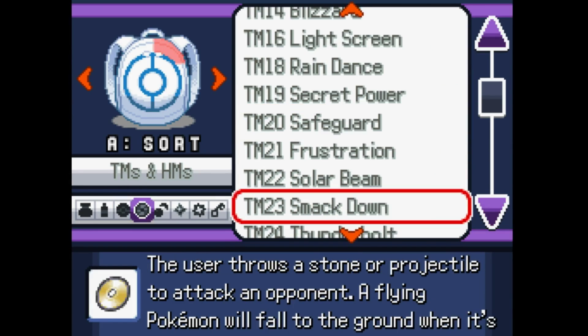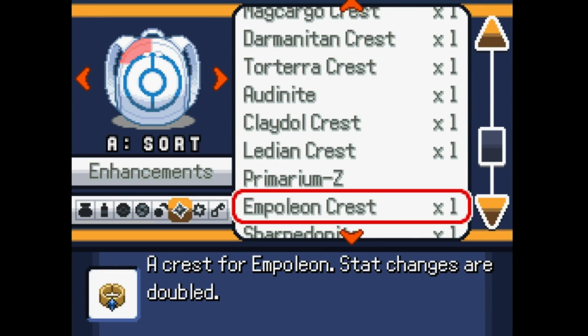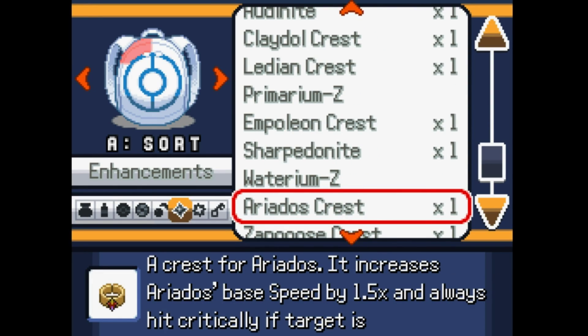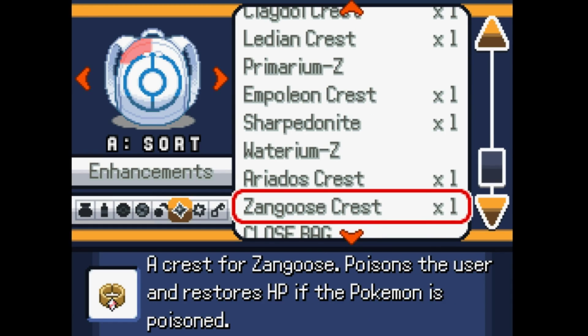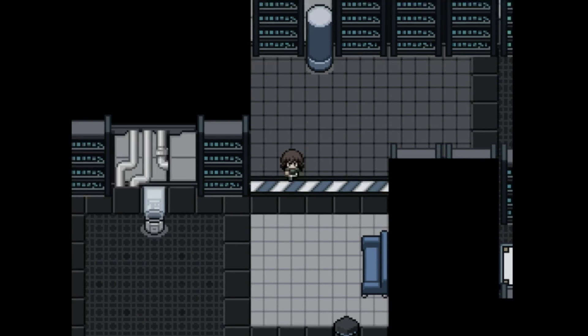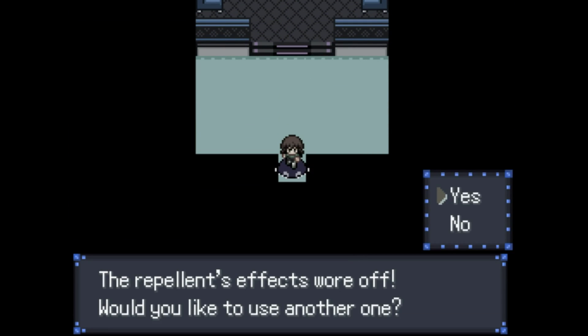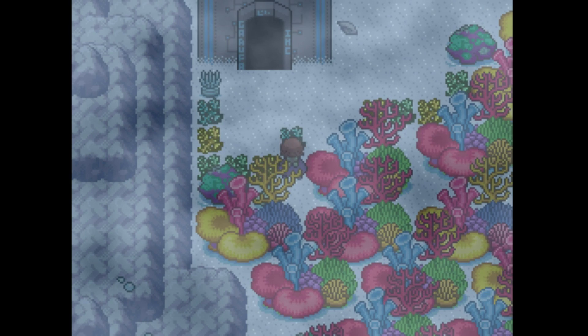Okay, let me see here. Sharpeenite, Water EMZ, Ariados crest — increases speed by 1.5, always critically hits if the target is poisoned, so it gives it the Merciless ability. Zangoose's crest poisons the user and gives them Poison Heal. Oh, okay — that's actually really good too. Alright, well I think that's everything for this island for diving, anyway. I don't think there's any more dive spots.